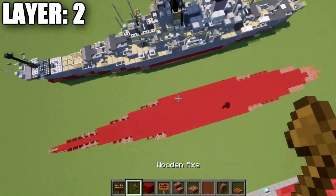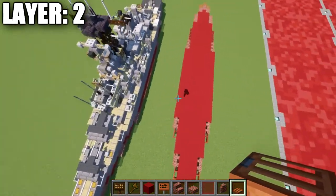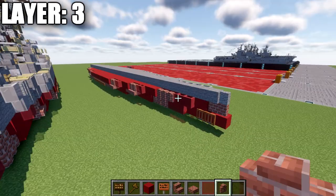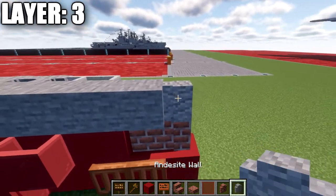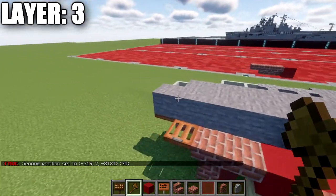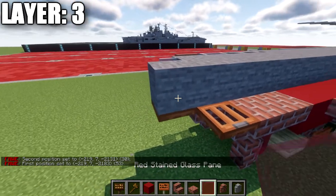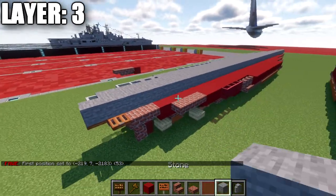With layer two all complete, we'll be going ahead and moving on to layer number three. For layer three, place down an andesite wall on top of this brick wall, then go back from it with a row of stone going all the way down the center of the ship, and on top of this an in-case trapdoor. This row is going to be a total of 53 blocks in length going down the center.